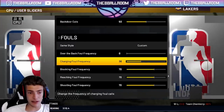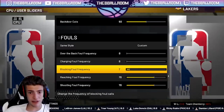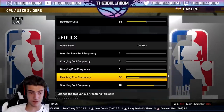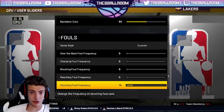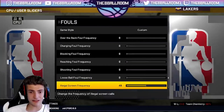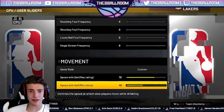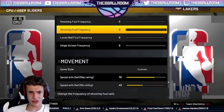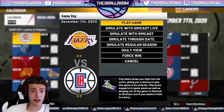Turn down every single foul slider to zero so the game goes as quick as possible. You're probably wondering if you really have to play My League games — you don't. You don't have to play My League games or do anything. Once you've turned down all these sliders you're ready to go. Make sure to turn down any slider that could affect game speed, so no fouls, no calls by the refs.